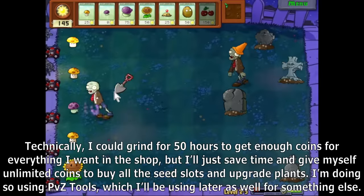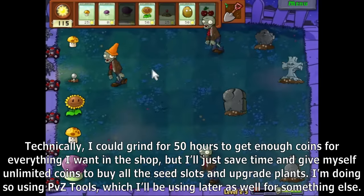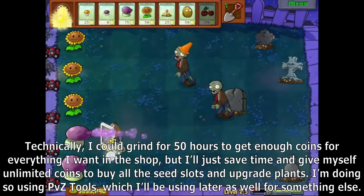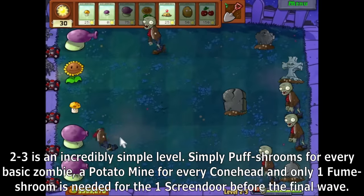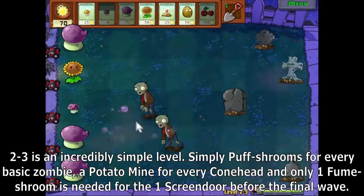I could grind for 50 hours to get enough coins for everything I want in the shop, but I'll just save time and give myself unlimited coins to buy all the seed slots and upgrade plants. I'm doing so using PvZ tools, which I'll be using later as well. 2-3 is an incredibly simple level — simply Puff Shrooms for every basic zombie, a Potato Mine for every Conehead, and only one Fume Shroom is needed for one Screen Door before the final wave.